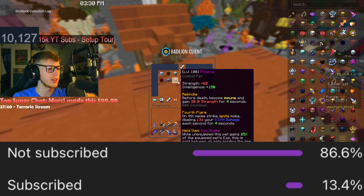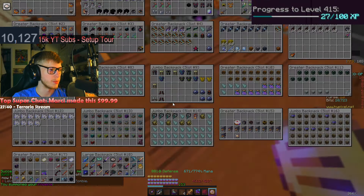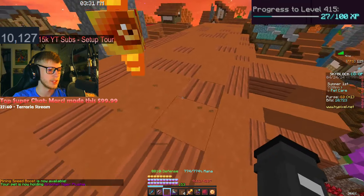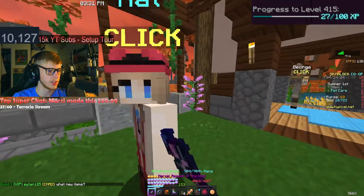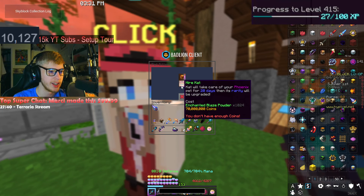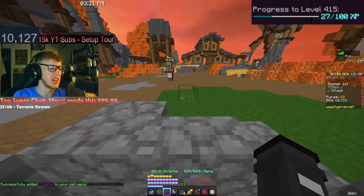I didn't realize this — we got our Phoenix pet to level 100 at some point, which means I can swap the item off of it. We're gonna throw a plushie on there, get rid of that XP share. How much does it cost to upgrade him at cats? 70 million coins. I don't have that kind of money right now, but I do want to upgrade this to legendary at some point — we're just gonna wait on that a little bit.